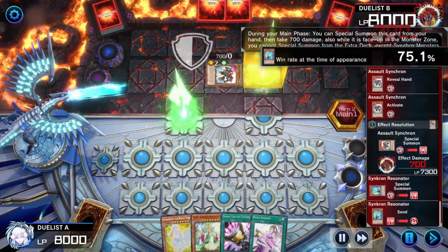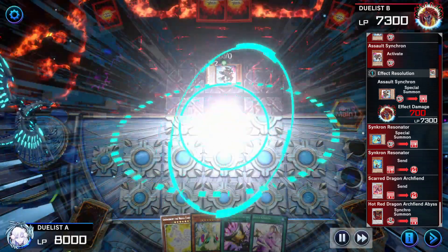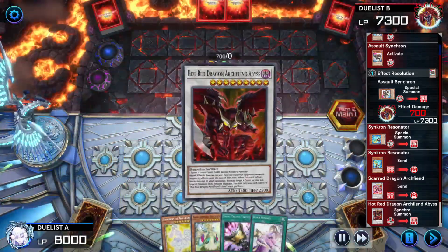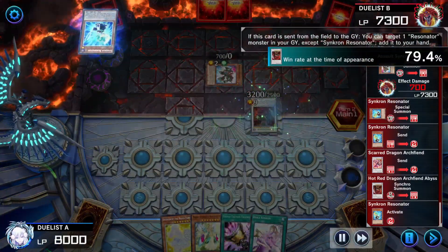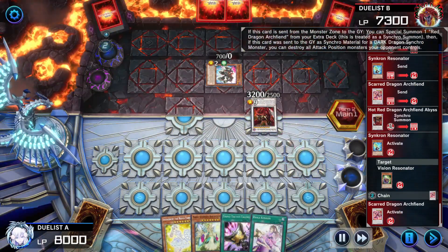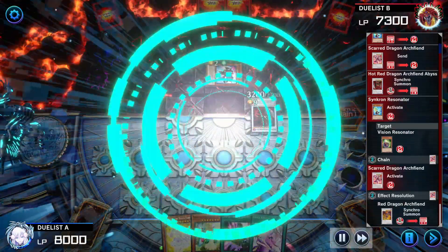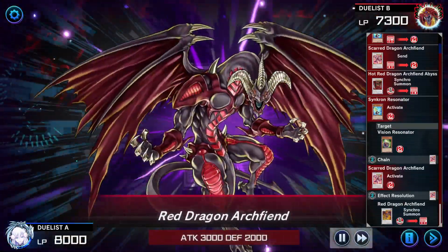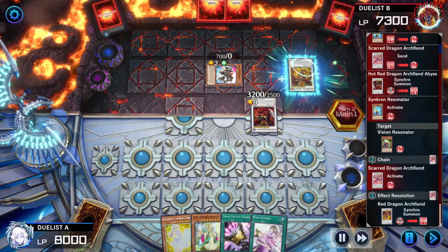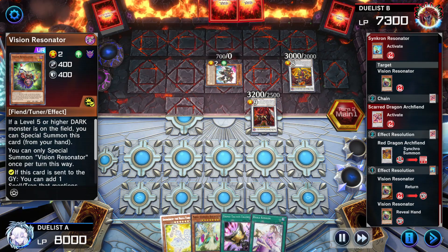Red Rising effect targets Vision Resonator, summons it to the field. Those two sync together to make Scarred Dragon Archfiend. Assault Synchron in hand summons itself, taking some damage, specials out Synchron Resonator. Synchron and Scarred make Hot Red Dragon Archfiend Abyss. Synchron Resonator then targets Vision Resonator; Scarred Dragon Archfiend effect also chains, special summoning Red Dragon Archfiend from the extra deck. Synchron Resonator adding Vision Resonator back to hand.